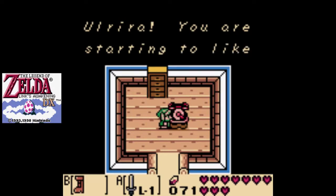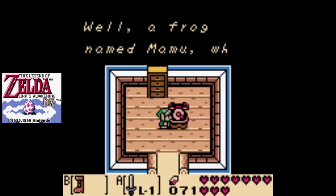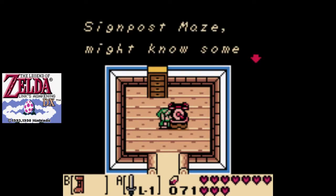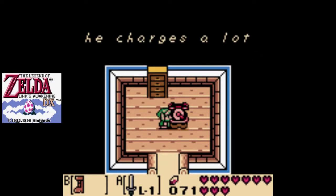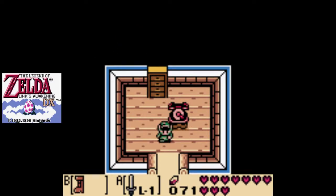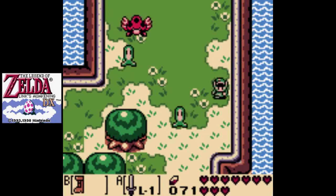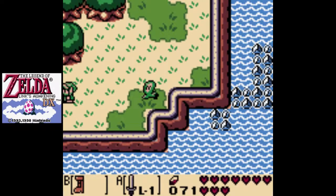This is Ulrira. You are starting to like music, eh? Well, a frog named Mamu who lives in the signpost maze might know some new songs, but he charges a lot to play them. Yes, 300 rupees to be precise. We will need to learn the song that he plays.